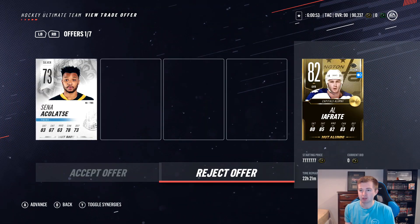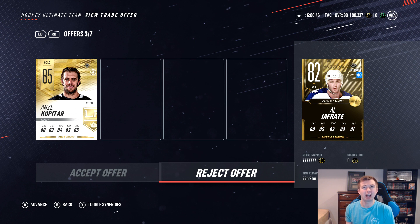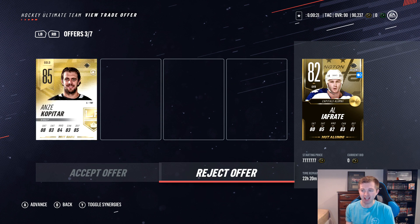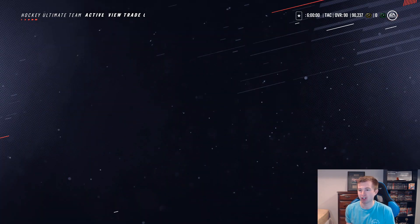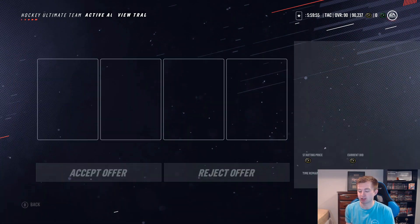Next up here are the Alumni Iafredi. Seven offers here: Acklast, Brown, Kopitar with something on him — I'm not sure if when you trade the card the customization stays or not. Petty, Getzlaff, Barzal, and a Panthers Arena. McKinnon. Team Week Zadina — I'm a big fan of that. Schneider, Vetrano. I think it's going to be either this offer or the Kopitar. I do already have a Team Week Zadina, so I'm going to take the Team Week Zadina — that's more of a personalized offer.